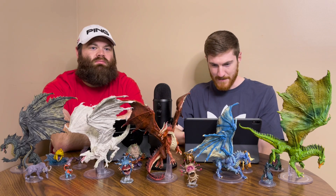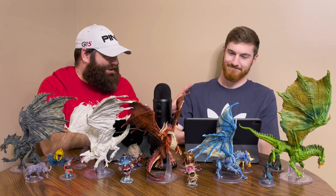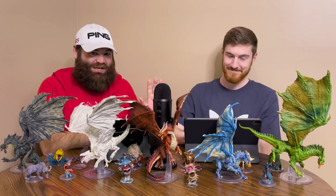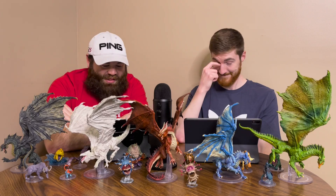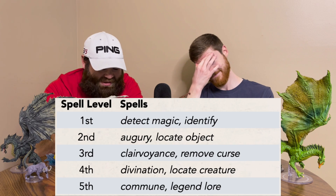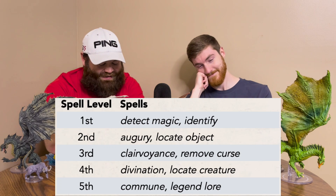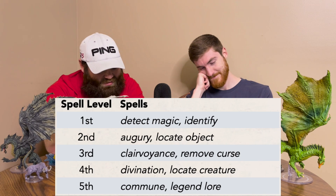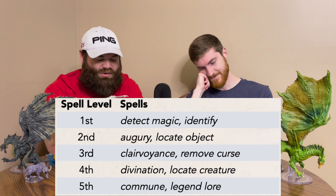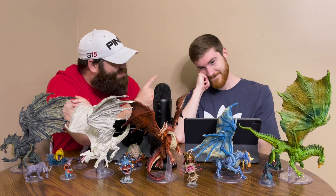All that being said, Alex, what do you get as a GM Warlock? The enigmatic GM lets you choose from an expanded spell list when you learn a warlock spell. The following spells are added to the warlock spell list for you: Detect Magic, Identify, Augury, Locate Object, Clairvoyance, Remove Curse, Divination, Locate Creature, Commune, and Legend Lore. So you have more spells to choose from.